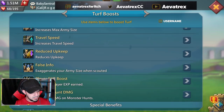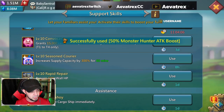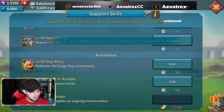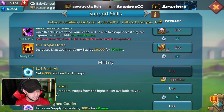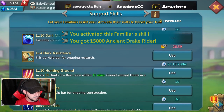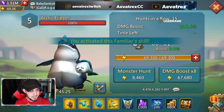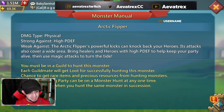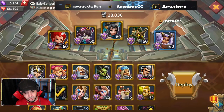Let me go ahead and first pop a 50% boost to hunt this. I'm going to use siege - ancient drag riders. There's the hunting ground, so I'll go ahead and do that now. This one says high physical defense, so the usual team I would use for this is this basic team right here.